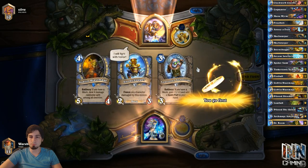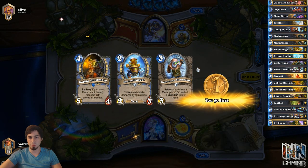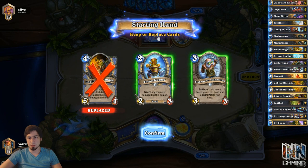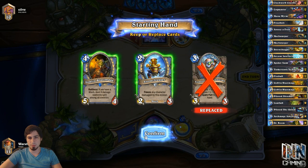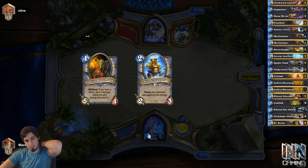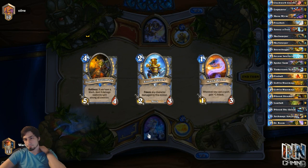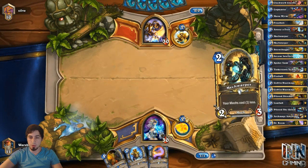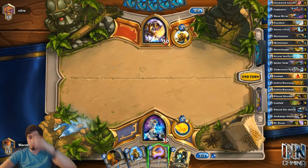So against Paladin — definitely keeping... I don't think we keep Blast Mage. I think we keep the Snow Chugger and that's it. I think it's too greedy to keep the 3-drop as well. Or do we keep Blast Mage? I think we keep Blast Mage, because if he plays Muster for Battle, it'll be all right. Mana Worm 1-drop is nice. Mech Warper on 2? Sweet. Drawing the Mana Worm was nice.